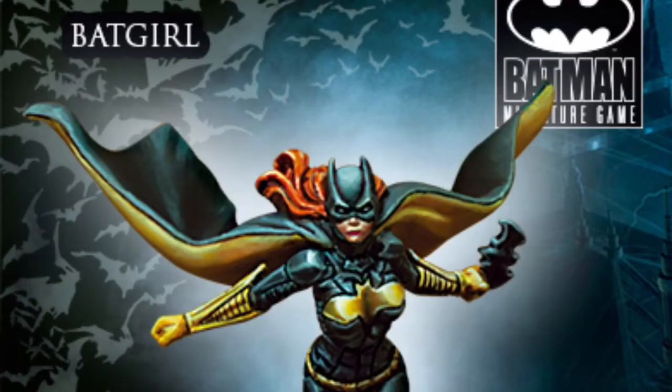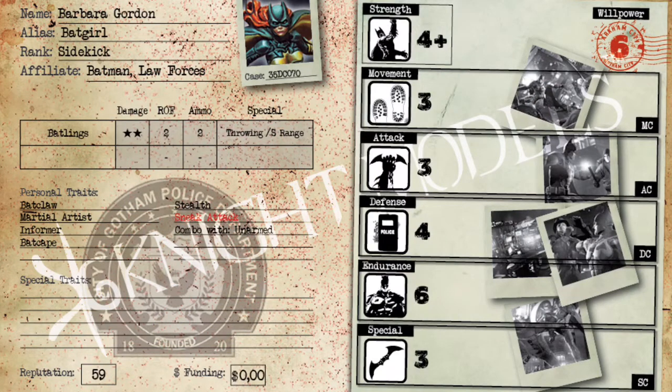Hello and welcome to another Cuz Bad Guys tactical breakdown. In this breakdown we are going to go over Batgirl, otherwise known as Barbara Gordon. This model is from the comic books, most notably the New 52, because of her paint scheme. She looks super good, she's a great team-up with Gordon on the tabletop. She plays pretty straightforward and she is Barbara Gordon with the alias of Batgirl. She is a sidekick for both the Batman crew and the Law Forces crew, and she can also be taken in a Birds of Prey team.